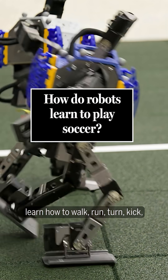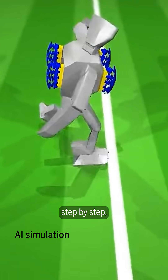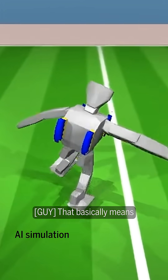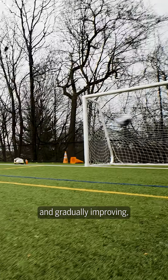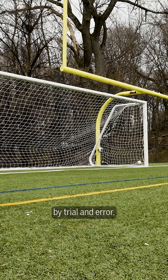The robots had to learn how to walk, run, turn, kick, and eventually try to win a one-on-one soccer match step by step using a technique called deep reinforcement learning. That basically means just as humans learn by making mistakes and gradually improving, deep reinforcement learning also learns effectively by trial and error.